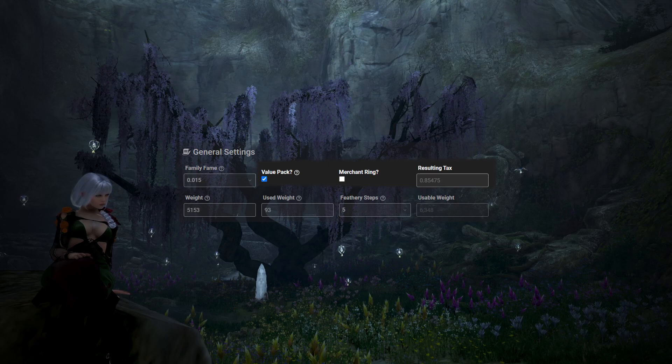The next two options are the exact same. If you have a value pack running when you collect sold items from the central market, check that box. And if you have a merchant ring, check that one too. It will show the resulting tax taken away when you sell items on the central market. Since a lot of cooking, alchemy, and processing involves selling to the market, tax has a big impact on deciding what to do.